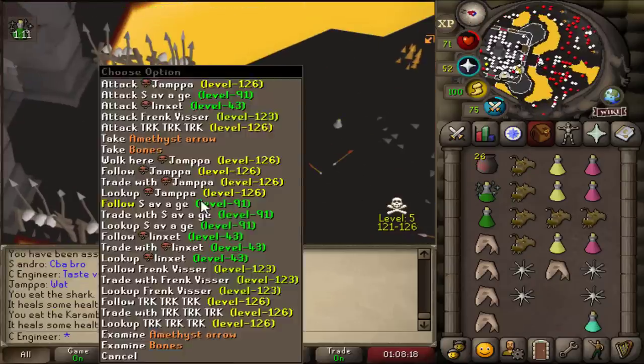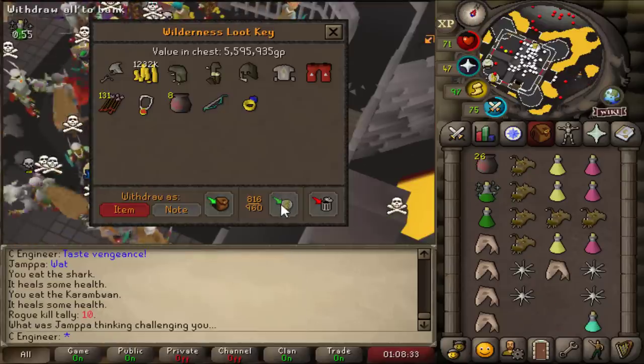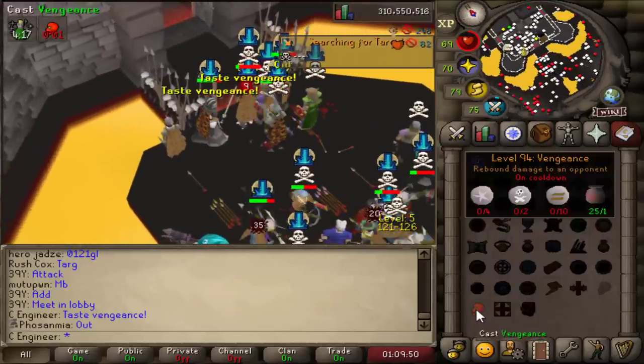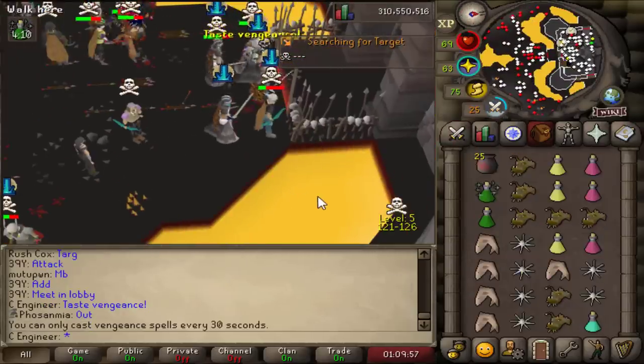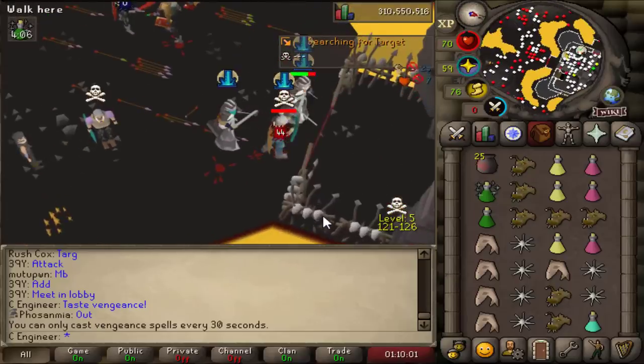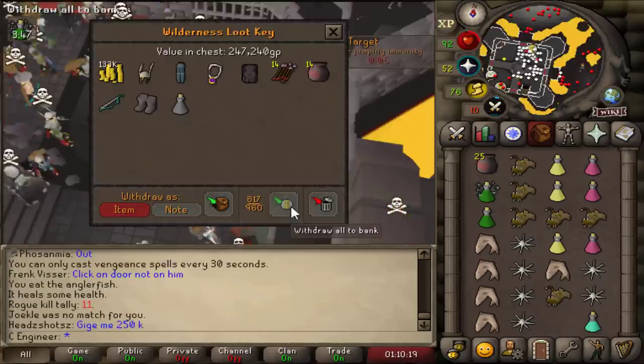I killed someone — I was AFK for so long. 5.5 mil because he misclicked on me. Did someone just misclick on me again? He's trying to go in, and he's 63. Come on — 44 for the KO. 200k.